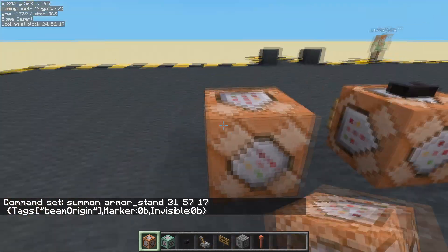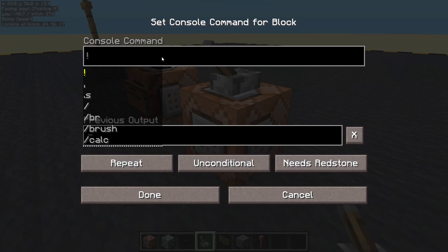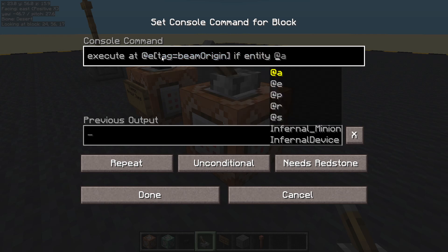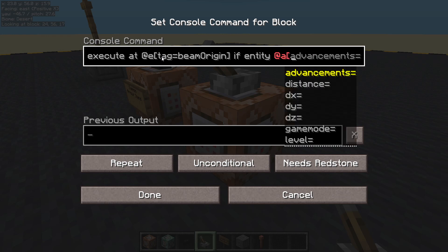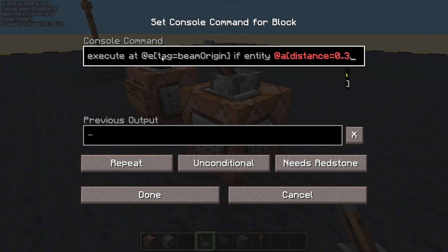Let's get a controller. Needs redstone. Repeat. Okay. Let's make some sort of little particles come out. Let's execute at anything that is tagged with Beam Origin if there is any player within a distance equals — let's say 0 to 3. We don't need that 0 but I like to keep it there, it just makes it nice and clear.